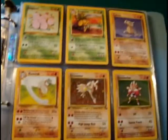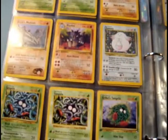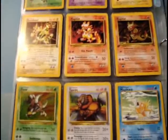Non-holographic Electrode, different Koffings, different Rhyhorns, Chansey, two different discolored Tangelas, a first edition holographic Kangaskhan — that's not too bad. I still prefer my Clefable over it. Oh, and there's the promo Electabuzz from the movie.